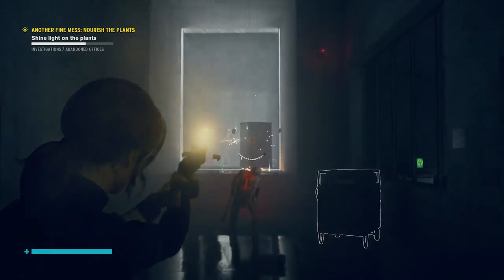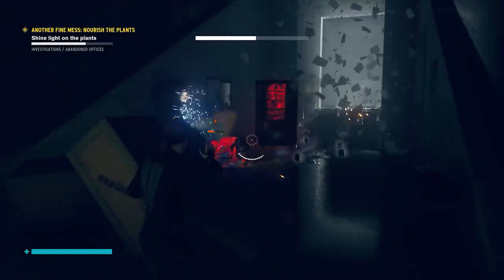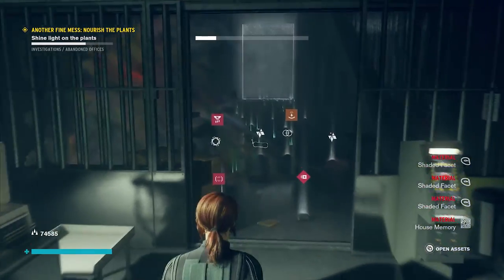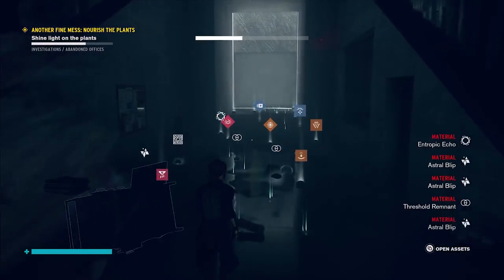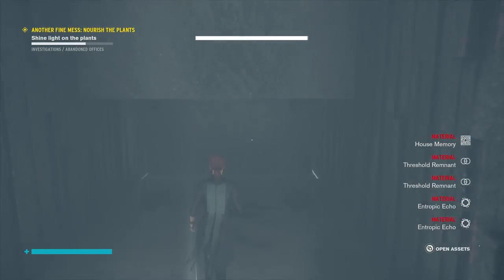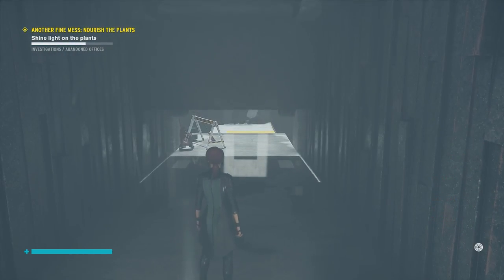If you take down this vending machine, you'll have a fairly sizable reward. Look at all the stuff it dropped. It doesn't seem to be tied to a mission or anything that I can see, but it is a nice little Easter egg because it's referenced in the game, and you can take it out. Kaboom.